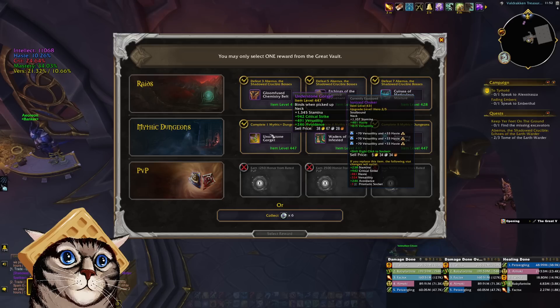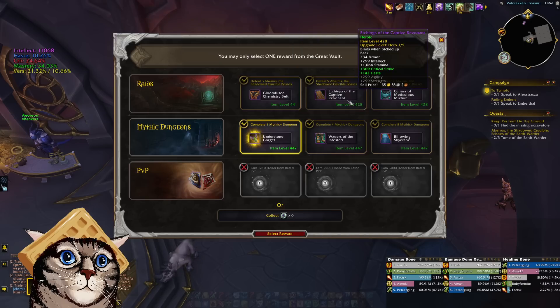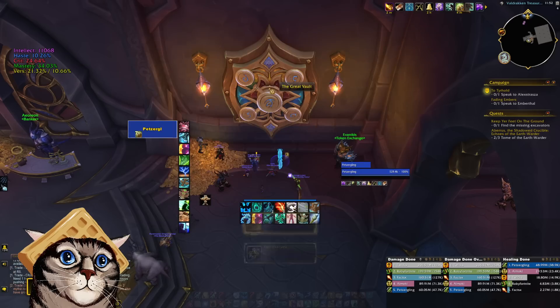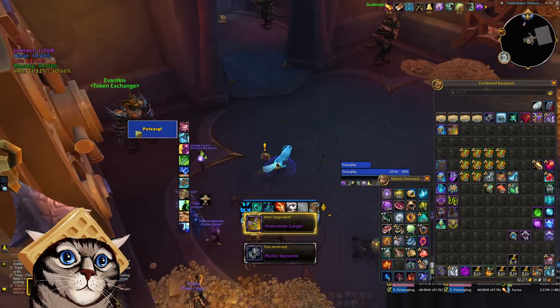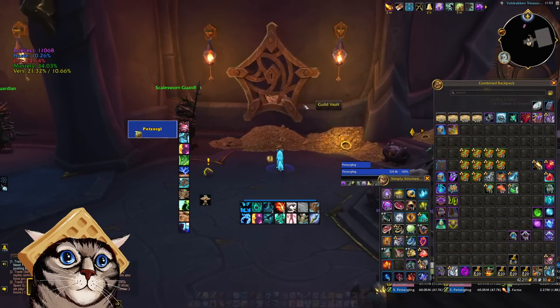We have a 447 crit-versatility avoidance neck. I think we will be taking this — it's got good stats and avoidance, and we're going to be able to throw three sockets into this. This will be our item choice for today. Let me double check — yeah, this is a very nice neck. Obviously not as ideal as a mythic tier piece or a mythic raid trinket, but pretty good.